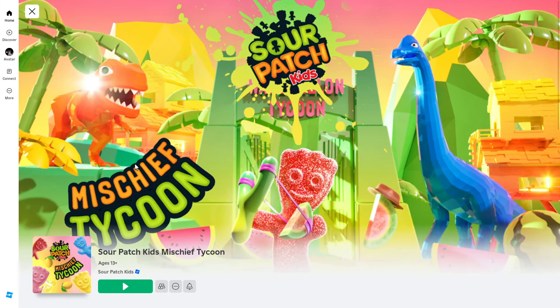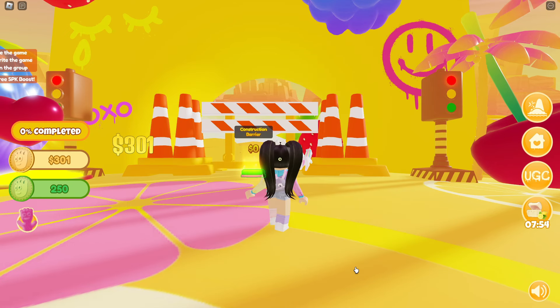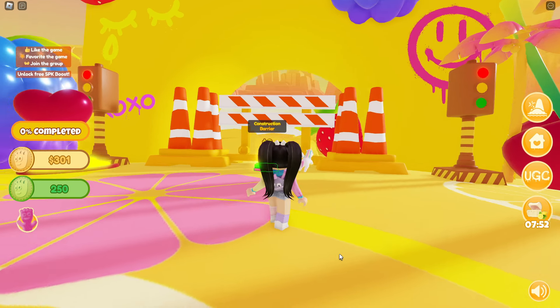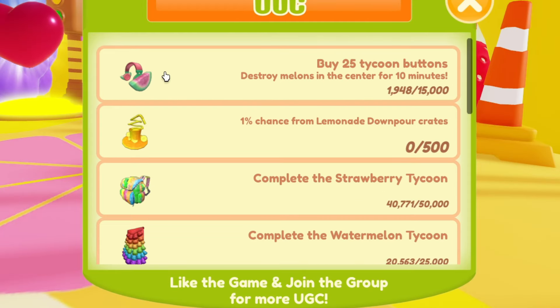Let's get started by joining Sour Patch Kids Mischief Tycoon, which I'll have a link for in the description. Go ahead and collect your daily rewards. Now that we're in the game, click over on UGC to see the quests we need to do.